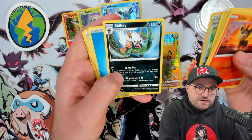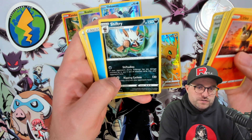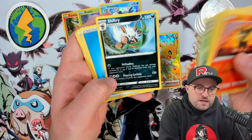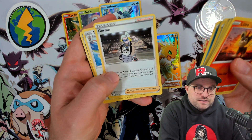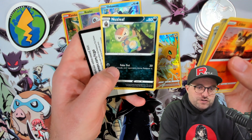Shiftry regular rare — I don't know what he's doing, that's just wind. I thought maybe he was doing something with water, and I also thought for a second this was not an English card, but it is — false alarm. Braviary and Nuzleaf leaning on the tree with Fake Out. Code card.